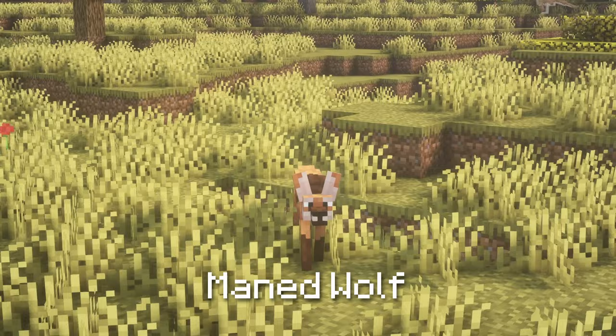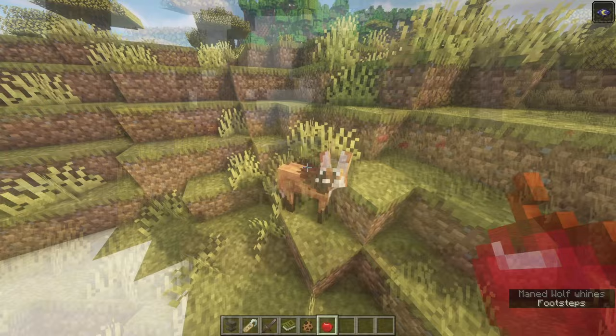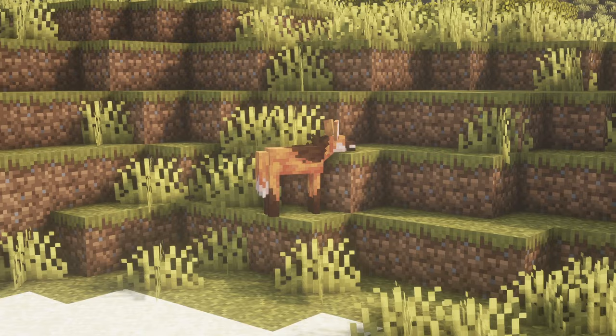Maned Wolf. Maned wolves, found only in savannah biomes, have a fondness for apples. When fed an apple, they shake their fur, releasing a toxic smell that attracts other animals to the area. This smell also increases the production of fungus in antilles.